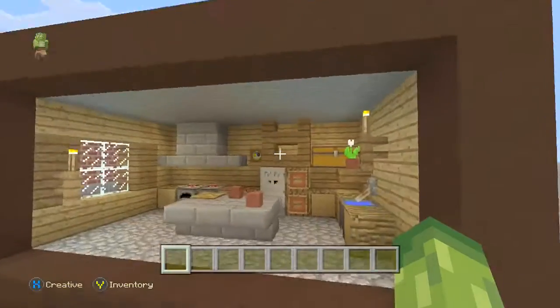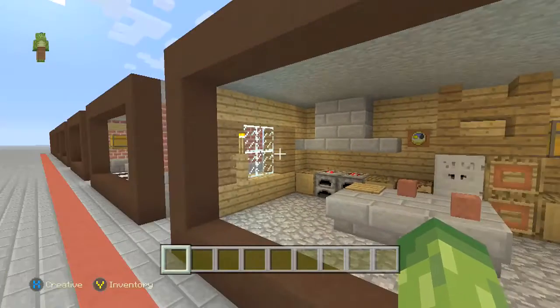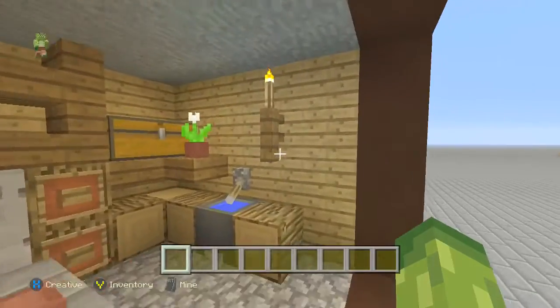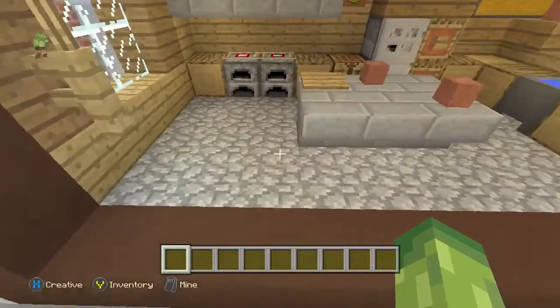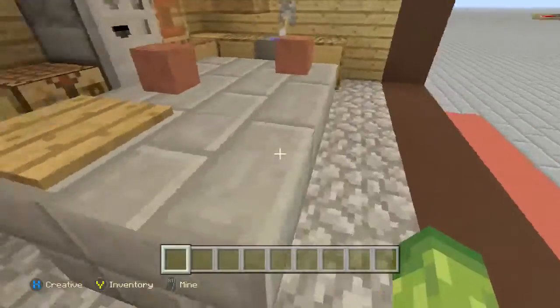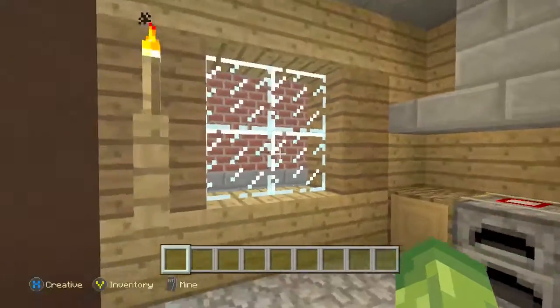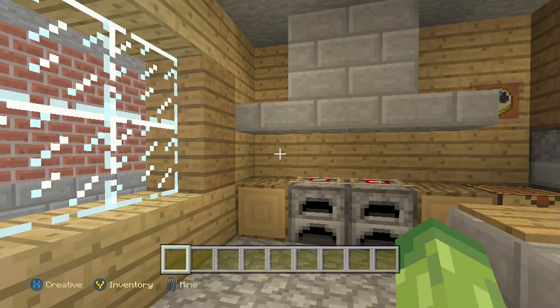This first one is quite a simple kitchen — by that I mean it could be done in survival mode. You can see a lot of it is just wooden-based and stone. Cobblestone floor, a nice hard-surfaced floor as well, to give contrast with the walls, and a nice window in a kitchen — I think that's quite a key thing usually.